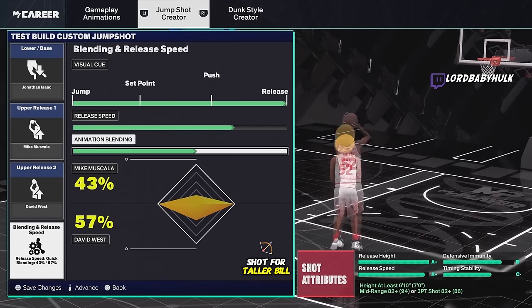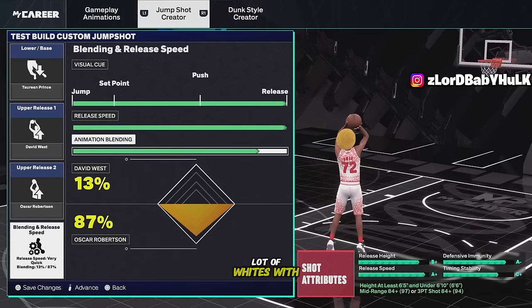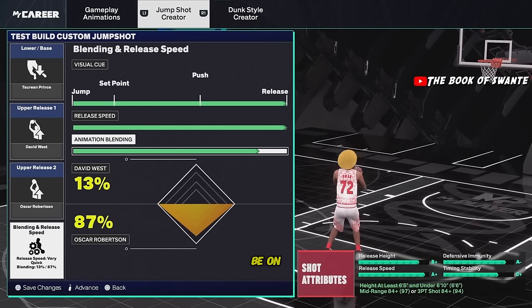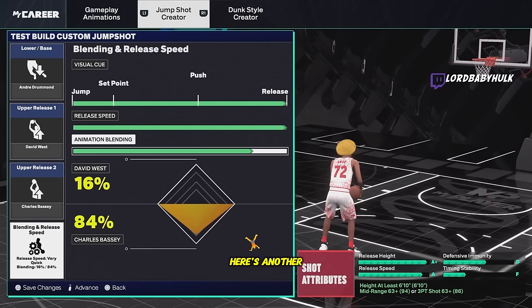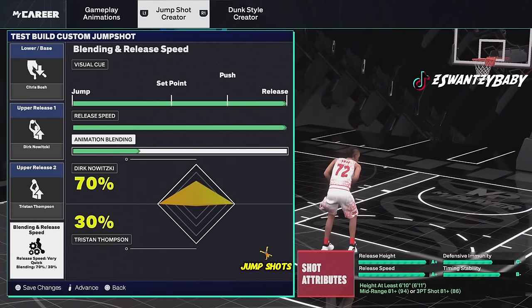Scotty Pippen and Jalen Culver are the best jump shots for taller builds - the popper is the overall best. Isaac is the truth for big centers. Pippen is a great jump shot too - I'll be making a lot of whites with it, but try it out. It could be on the same level or above. For you bigs, don't be shooting with this low of a rating - at least have 80. Bosch is one of the best 6'10-plus jump shots, trust me, try it out.